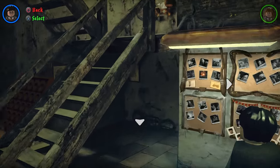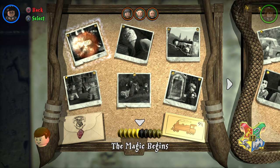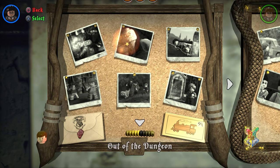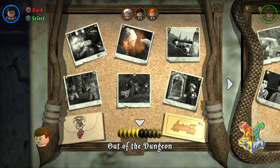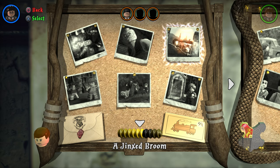Today we are headed to level number 3. We're completing one level every single part, so far we have 100% completion on the Magic Begins as well as Out of the Dungeon. Today we have a very exciting level — this is the Jinxed Broom, aka the Quidditch level. We already have the True Wizard rank, but we still need to rescue the student in peril, unlock two character tokens, and collect three house crests for 100% completion.